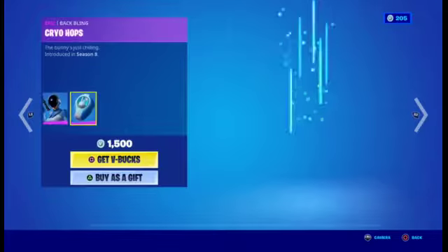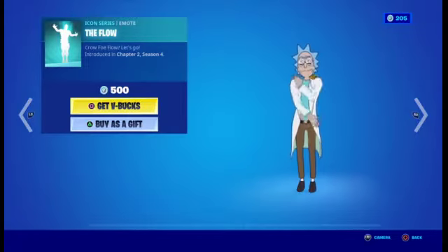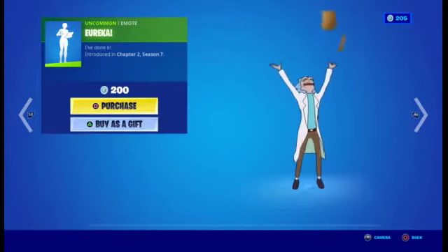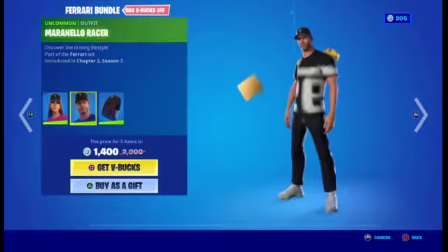Now we have Maven with the back bling, Asher Assassin with the back bling. And now we have the Ferrari bundle — the Modern Icon with the back bling.